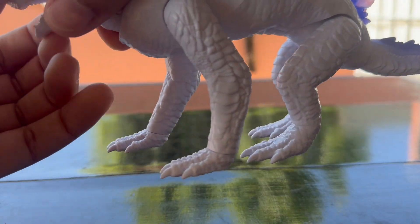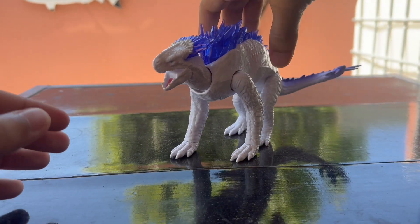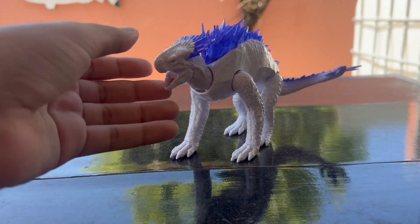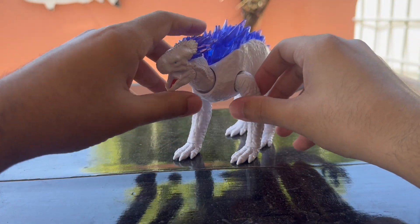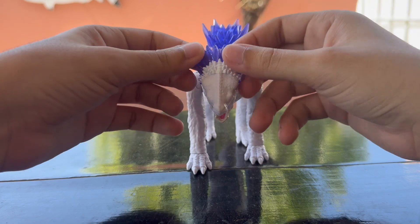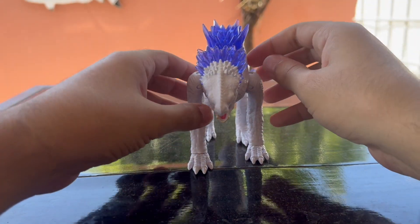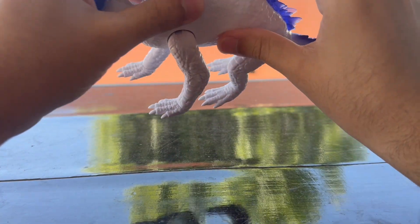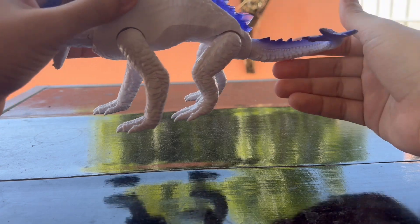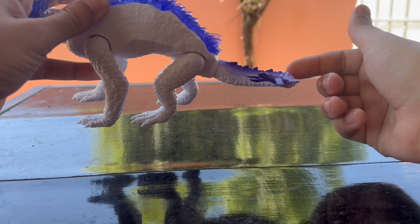I gotta say, she looks great. I didn't understand why I had an issue with her back when I first saw her — she looks great. She's got this crystal crest, like a ceratopsian, and she's got crystal dorsal spikes on her back. She even got the Thagomizer, which I think fits really well on Shimo.